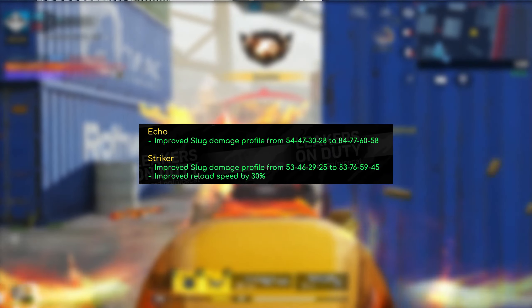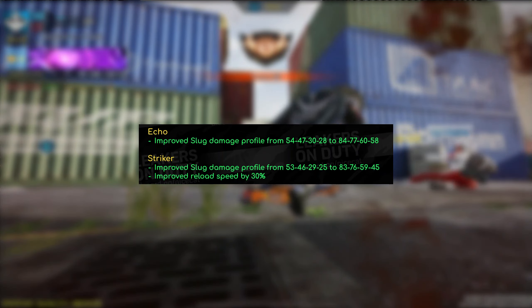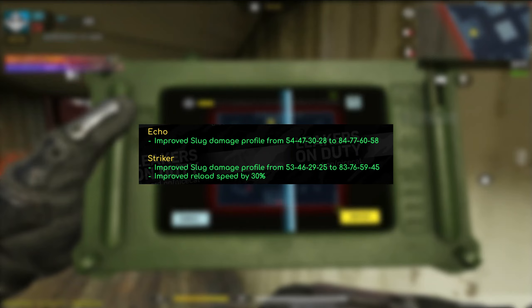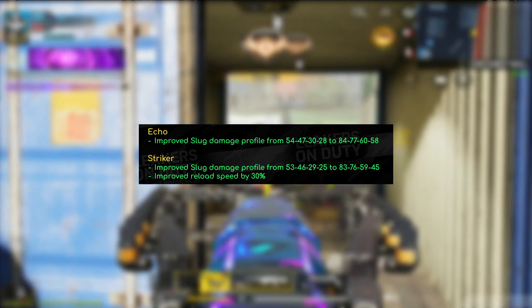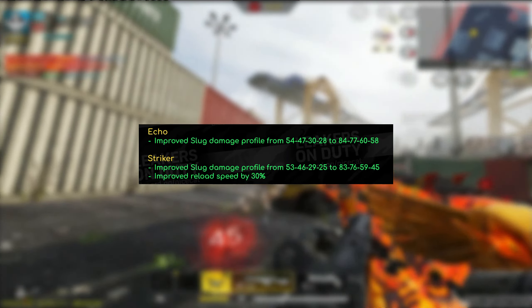For the next two changes I'll bunch them together since they're more or less the same type of change. The Echo got improved slug damage profile from 54/47/30/28 all the way to 84/77/60/58 — basically with slug rounds you're going to be able to two-shot from any range with this thing. It's crazy. I believe they did that to match the slug round potential the Jack 12 has. As for the Striker, they did pretty much the same thing and also improved the reload speed by 30%. The only difference is that on the final range you're not going to be able to two-shot anymore, since the damage multipliers are at one times across the body. The improved reload speed is a big plus — putting fast reload with sleight of hand mixed with this new speed is going to be insane.